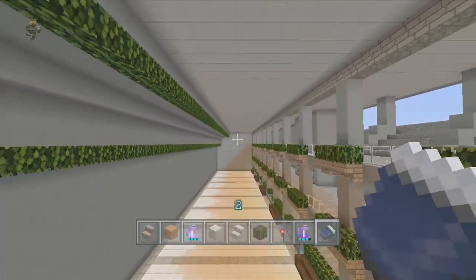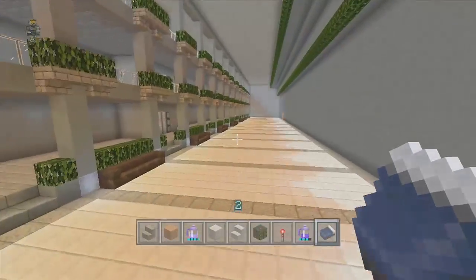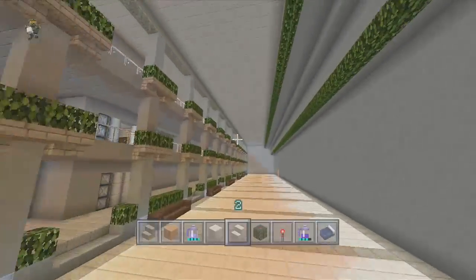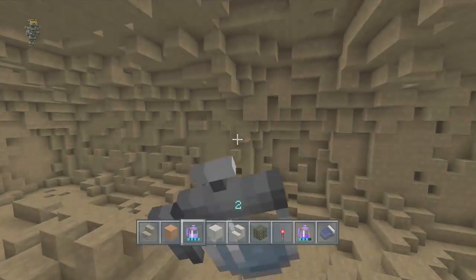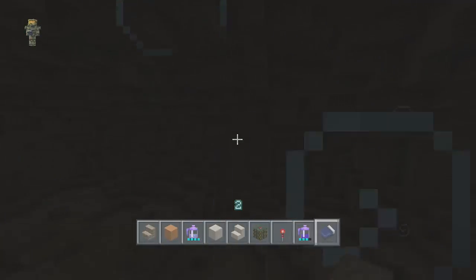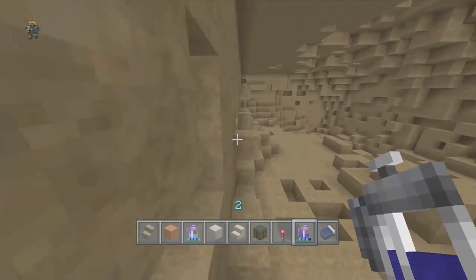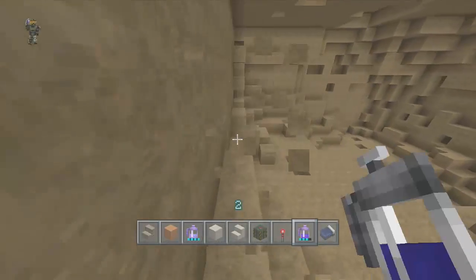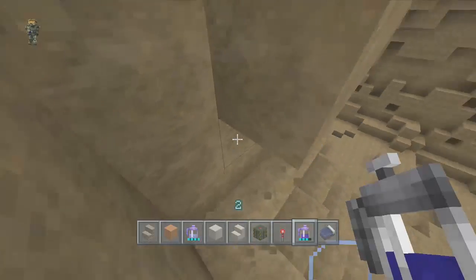When this is all done there's gonna be stores and restaurants down here, so there's gonna be seating areas and stuff like that. Right before I started recording I basically cleared out all this where the actual subway station is gonna go. So let's clear out some of this to make some perfect walls and then we can start working on making the actual subway station itself.